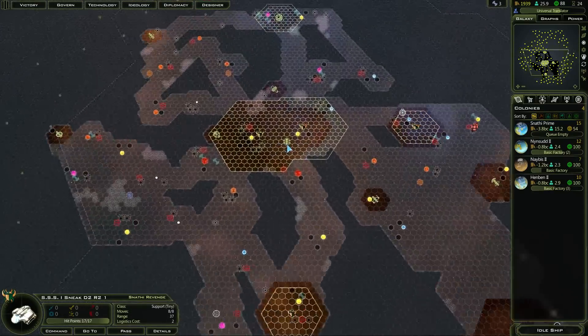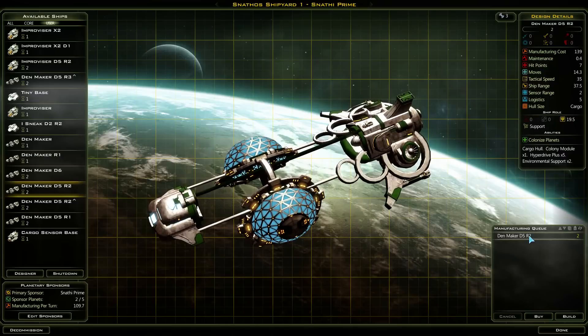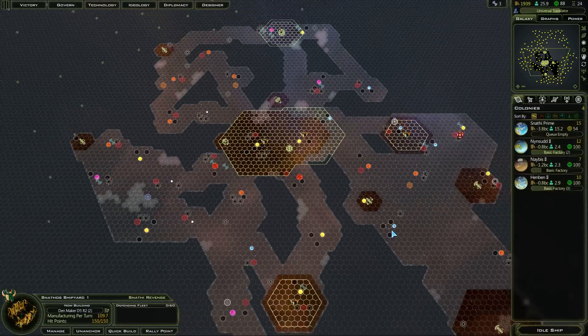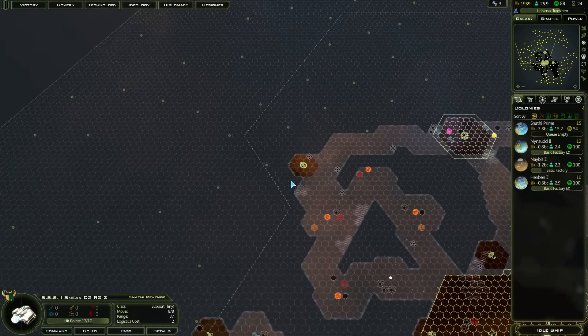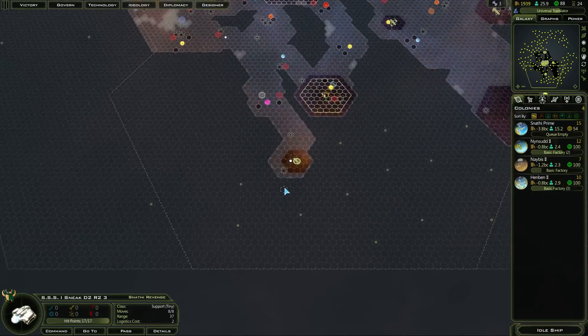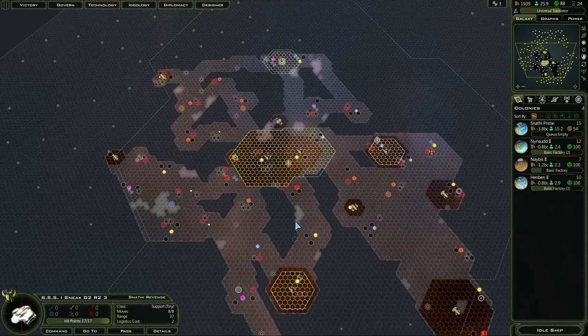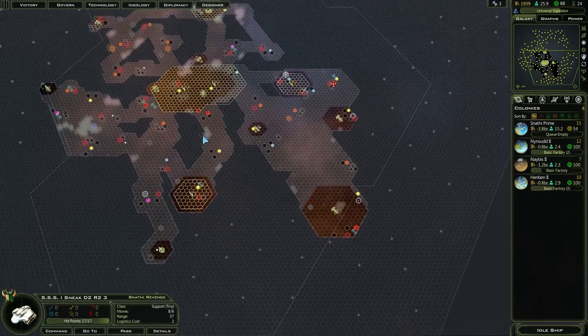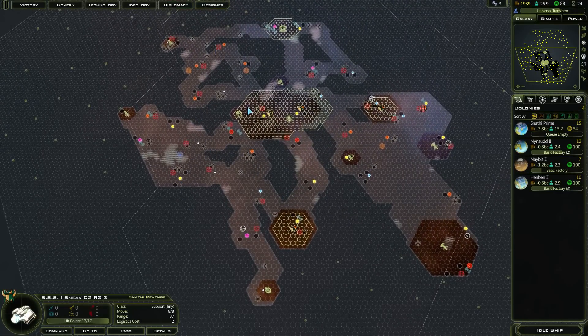I'm going to put that in the list. I'm not going to micromanage the range modules too much. Let's come over here. No sign of any empire down here, which is great. The Iridium found me — I can't see an Iridium ship anywhere, but I need to figure out where they are quickly so I can focus my colony ships going in their direction.